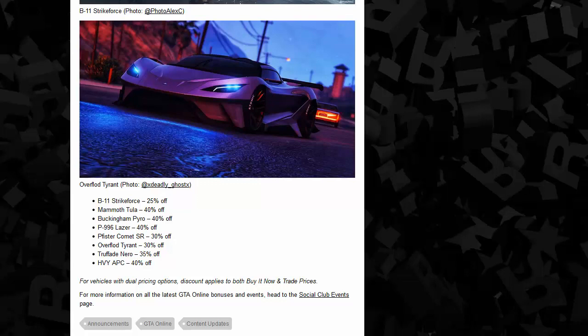The Comet SR is 30% off. The Tyrant is 30% off. The Nero over at Benny's is 35% off — you can either keep it as a regular Nero, which is the preferred option, or make it a Nero Custom for more upgrade options, though you lose the cool spoiler in the back. And finally, the APC is 40% off.